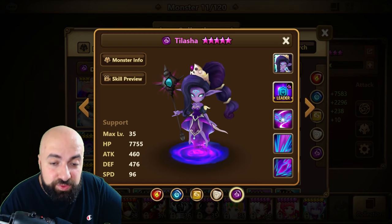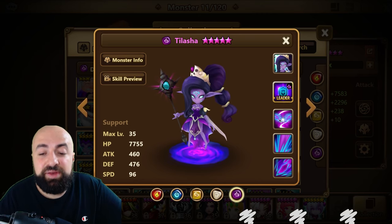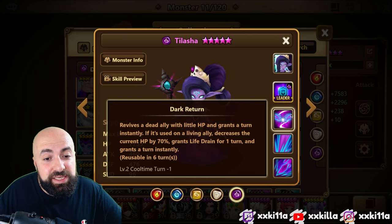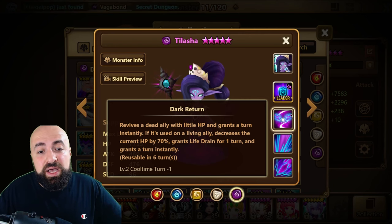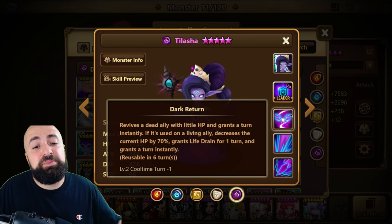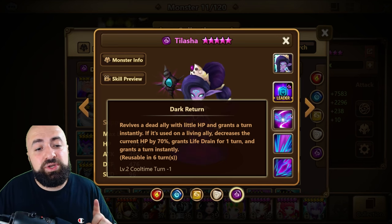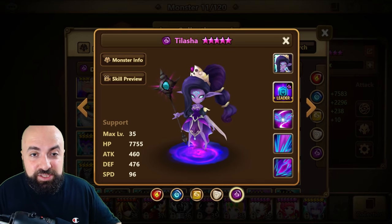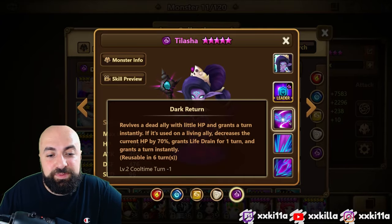What got buffed and makes it really really good: remember when Nana was paired with Leo — Leo would die, come back on Nana's passive and be in that 30% range? This does that but even better, because you don't have to put Leo on vampire — it gives him a life drain. Skill 3 revives a dead ally with low HP and grants a turn instantly. If used on a living ally, it decreases HP by 70%, putting Leo in that 30% torrent range, and grants life drain for one turn. So Leo can be on violent, get to 30%, get a turn, kill something with torrent, and heal back to full HP.